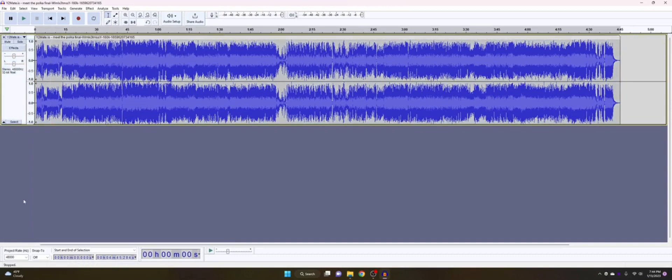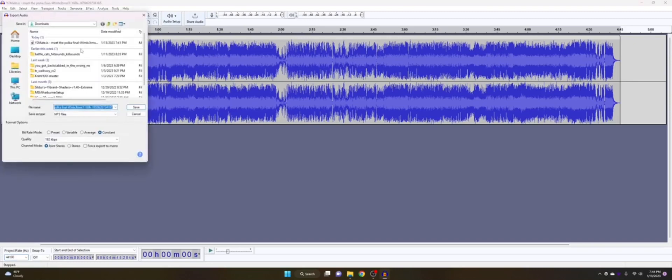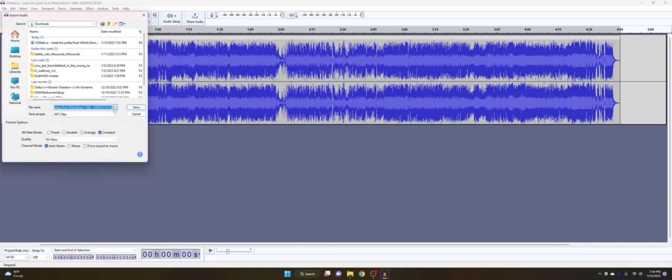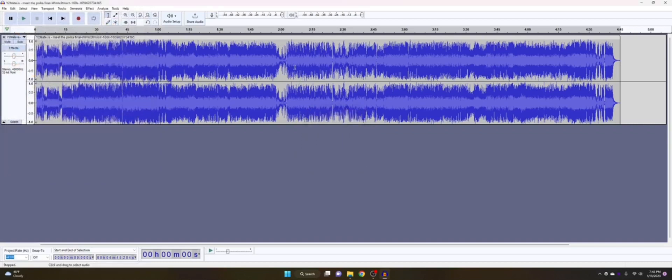Now this is very important: change the project rate to 44100 — it's the highest rate and it sounds the best. Then go to File, Export, and export it as MP3. You'll see some options: select Constant and 192 kilobytes per second. You want to rename the file — in my case it was 'game startup 32'. You need to name them game startup 1 through 32.